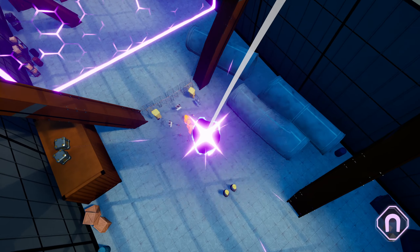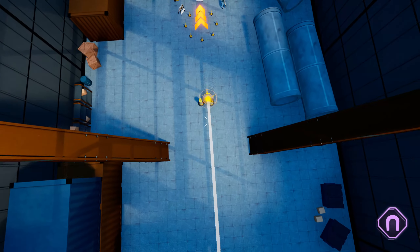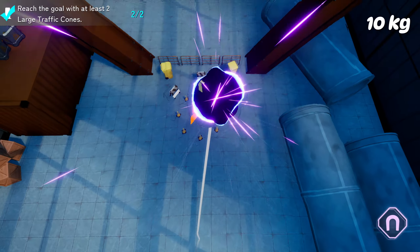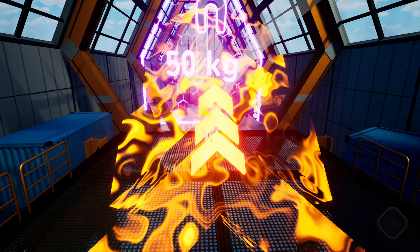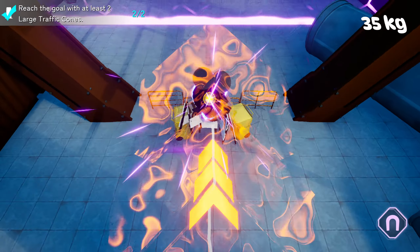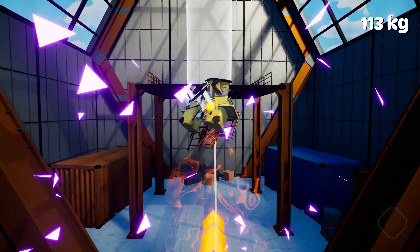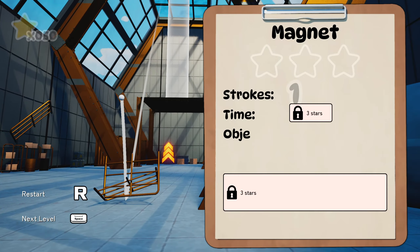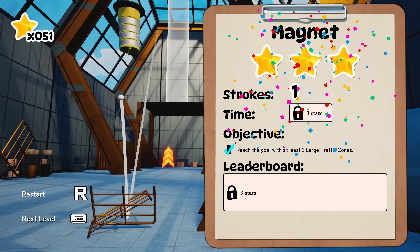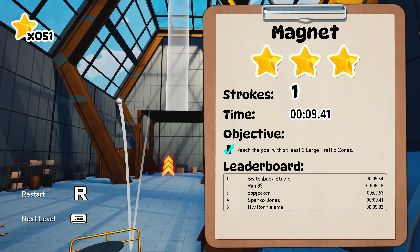After you finish a hole, you'll get the standard stage-finished rundown screen, where it'll give you a reward of up to three stars that can be used in a golf shop to purchase cosmetics. You'll notice there's a sign over challenges with a big lock that says two stars, and signs that say three stars over your time in the leaderboards. You'll have to hit a hole-in-one to grab your two-star rating, and then you'll be tasked with something along the lines of getting a hole-in-one with two large traffic cones attached to your ball, or reaching the hole with more than 150 kilograms of weight. Grab yourself a hole-in-one while completing the challenge, and that's when I would say you've truly beaten the hole you're playing.